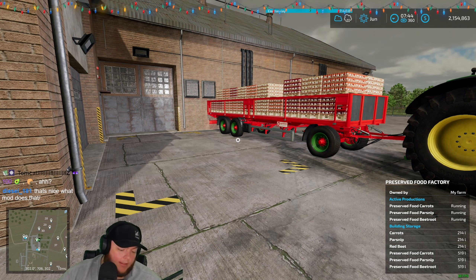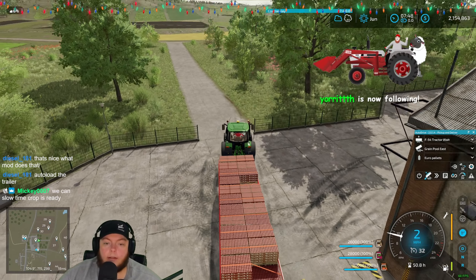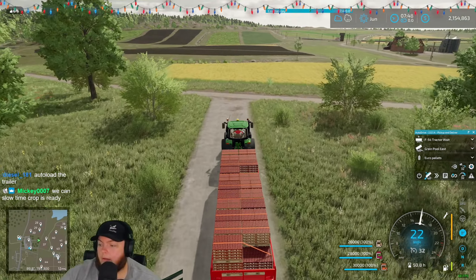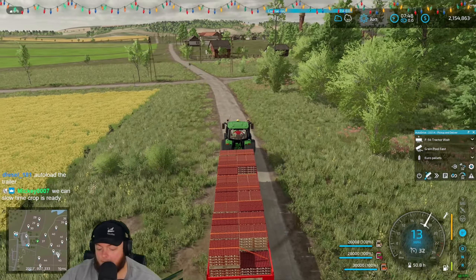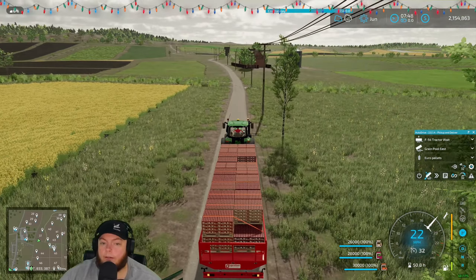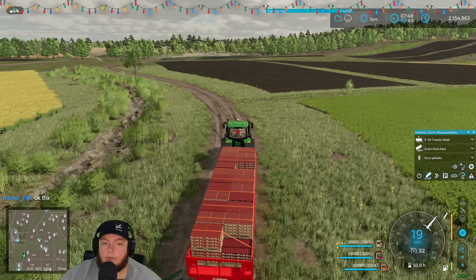Fields are ready, it's about to rain. We're going to go ahead and stop time. Crops are ready, factory's empty. The fields are ready — the auto-load script and the trailer are two different mods you have to run together, diesel. We've been running these trailers absolutely forever — this is a base game trailer modified to have auto-load, and even the little blue trailer is an in-game trailer modified to have auto-load.